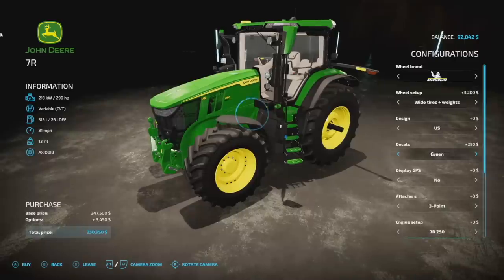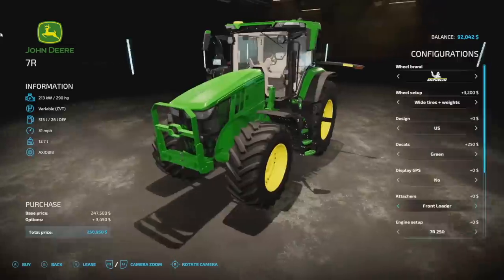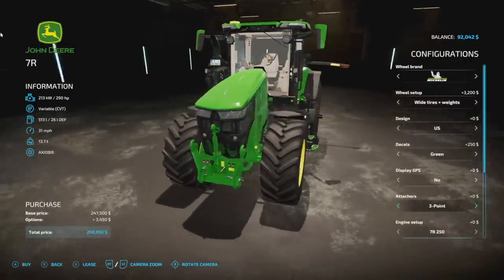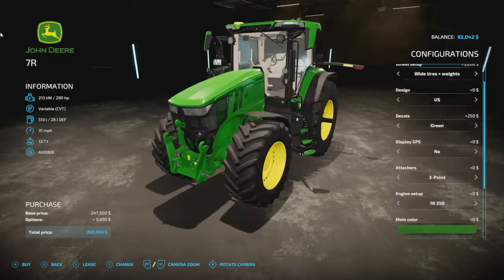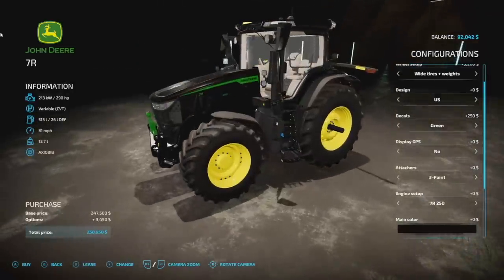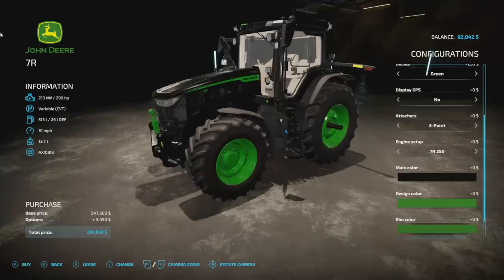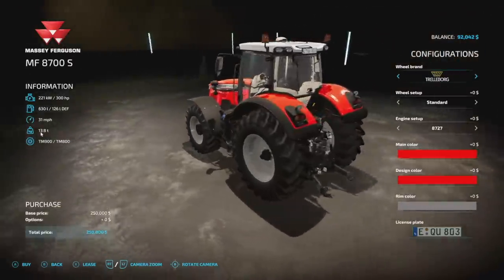You've got yellow and green decal options — and you can choose EU and US designs. Display GPS yes or no, three-point attacher, and a front loader — though you cannot have both a front three-point and a front loader. Engine options give you 290, 305, 335, 352, 373, and 388 horsepower. You can also change the main color and rim color.